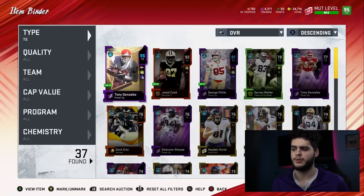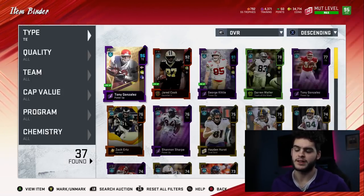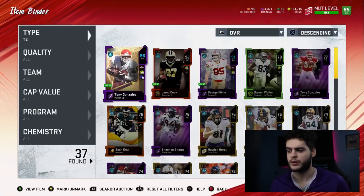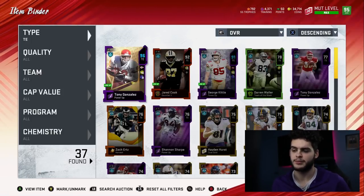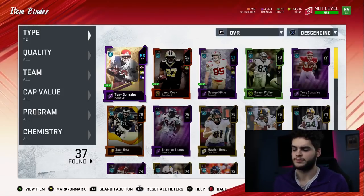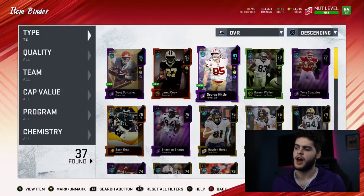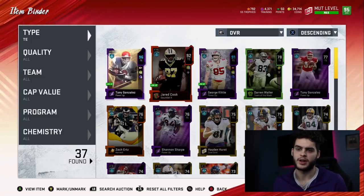Coming over to tight end, we got Tony Gonzalez, Jerry Cook, and George Kittle. Gonzalez is great, but he is starting to feel a lot slower as cards start upgrading. I want to pick up a new tight end at some point — I want a speedy guy. Right now the only one is Waller, but I really don't think Waller's other stats are good enough to validate spending all that money on him. I want to upgrade Kittle all the way too — probably end up having Kittle as a run blocker slash tight end guy and a catcher with another tight end.